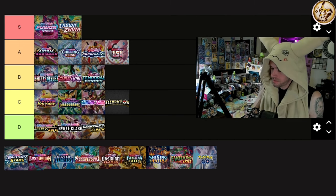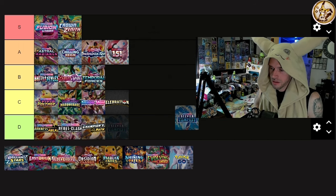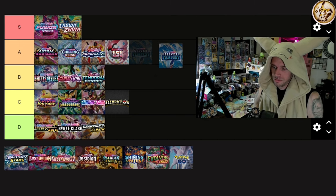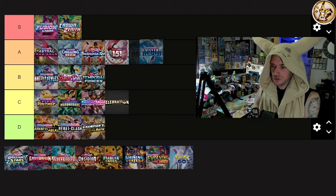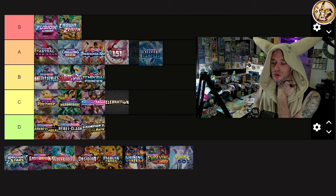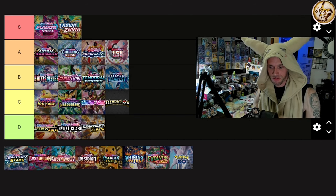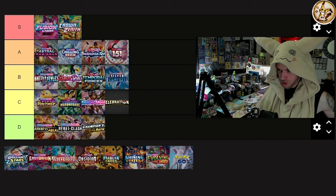Silver Tempest — we have the Regidrago trainer gallery card worth about $50 and the Lugia alt art, which is probably one of Lugia's most famous cards ever — top two or three. But then it drops off a huge cliff. I don't like Silver Tempest as much as so many people do. The Lugia alt art and Regidrago are about the only two I really care about. B tier feels very accurate.